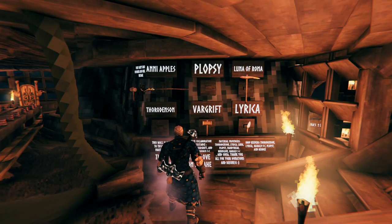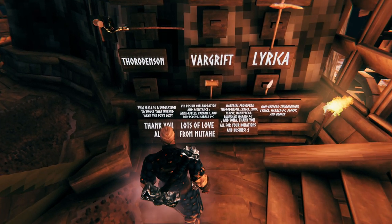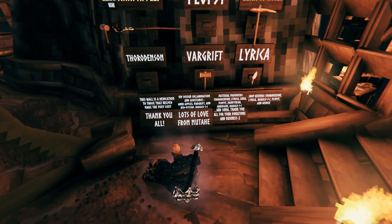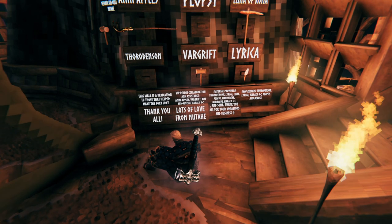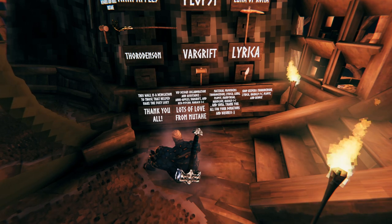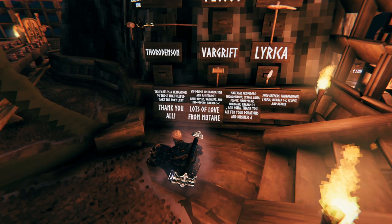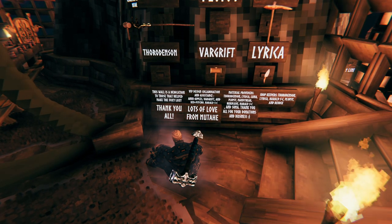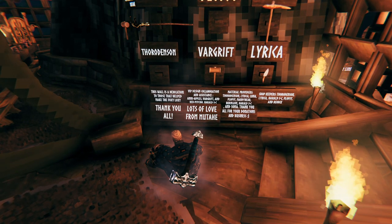Blobsy, Luna of Roma, Thor Odinson, Warcraft, and Lyrica. This wall is a dedication to those that helped make the Foxy Loxy: VIP design, collaboration and assistance — Annie Apples, Warcraft, Red Psycho, and Harald Stormcrow. Thank you all, lots of love from Mutahi. And then the material donators: Thor Odinson, Lyrica, Luna, Blobsy, Mandy Beer, Burn Cave, Harald Stormcrow, and Soma. Thank you all for your donation and business.